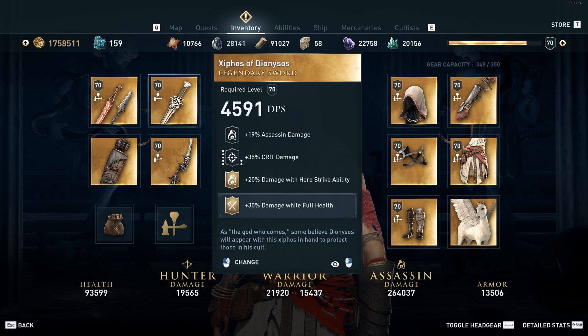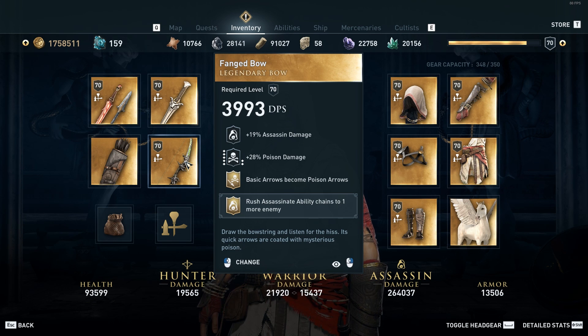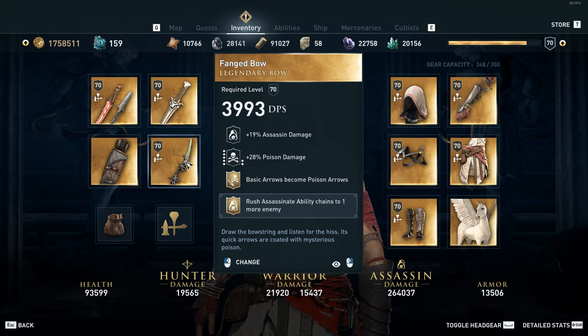How you get this sword is you have to defeat one of the cultists from the Peloponnesian League or the Spartan War hero cultist tree. For the bow I use the Fanged Bow — for the assassin damage, the poison damage, and then the basic arrows become poison arrows, and then I engrave it with rush assassination ability chains to one more enemy.